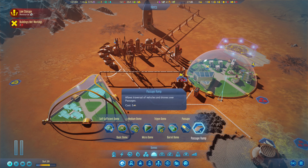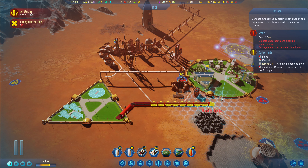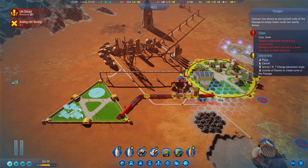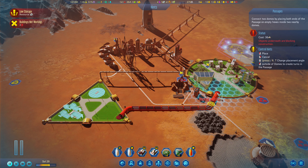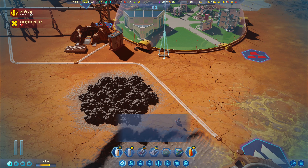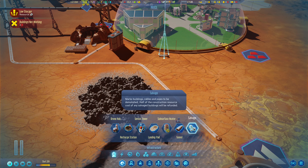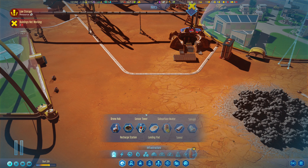Have we got ourselves in a tight little predicament? We don't need a power switch — we can just place that anywhere. Once power cables are laying there, they're permanent. How do we deal with this? Are we going to have to go the whole way around? That's remarkably inconvenient. Let's look and see if there's anything I'm missing — oh, passage ramp, drones over passages.